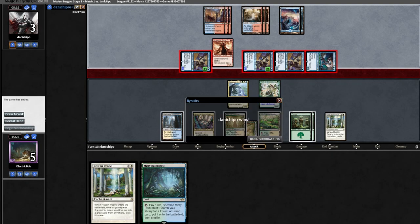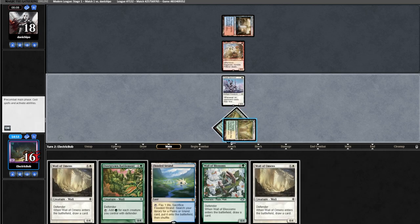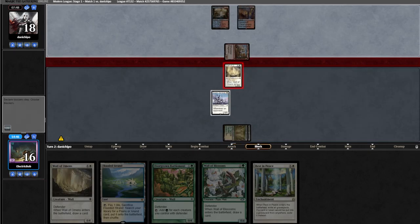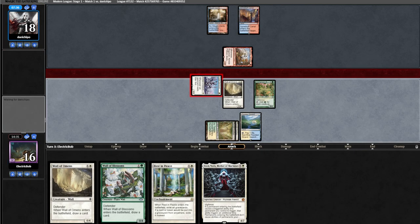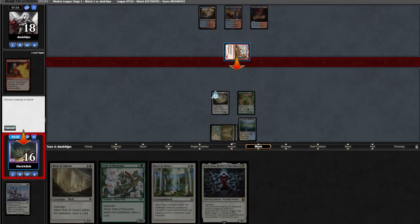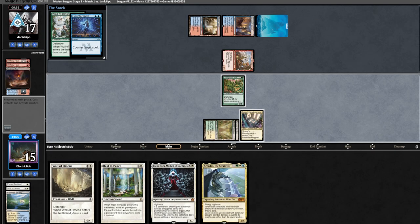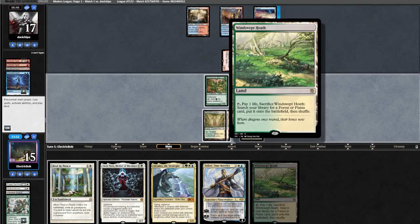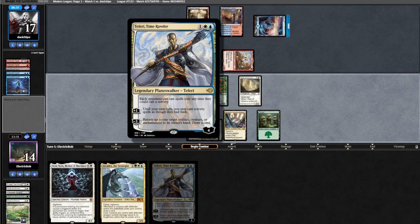Game three: our hand looks great. We go turn one Sentinel, opponent goes land into Ragavan. We play Temple Garden shocked in and a wall — the best blocker in the world — finding Rest in Peace. Opponent attacks in for two and we block with the wall. They just play land and hold everything up. We go land into Battlements and attack in for one, not blocking with Ragavan or Esper Sentinel. They Unholy Heat it. We block with the Monk and they heat our wall. We fetch up a Triome, find Arcades, and lead on Wall of Blossoms — they counter it, so we run out another wall, finding Teferi.